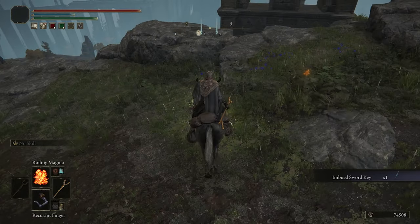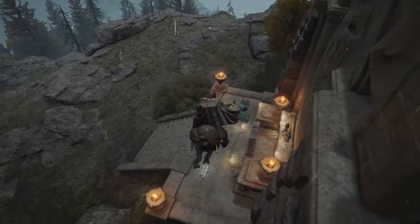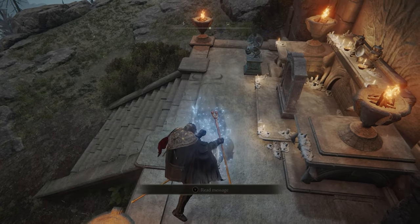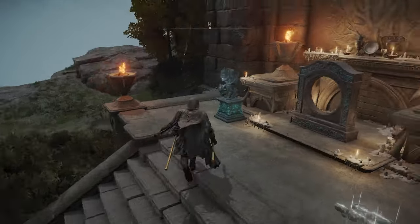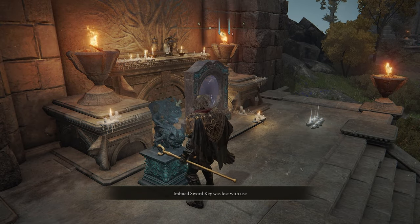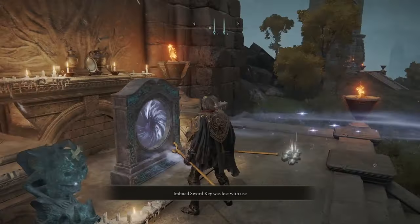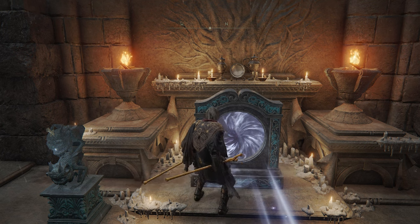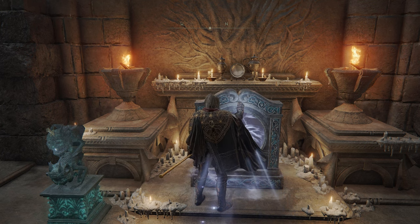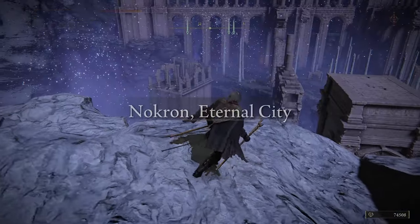We're going to use the Stone Sword Key to activate a teleporter that is just right here on the first tower nearby. If you've already used the Imbued Stone Sword Key on another tower, there are two others in the world — those are located in Sellia and the Academy right there behind us. But we're going to go ahead and travel through this one.